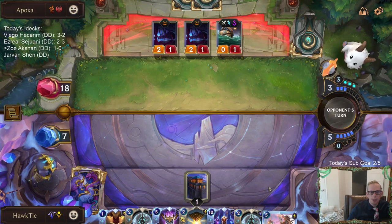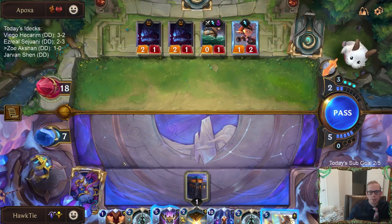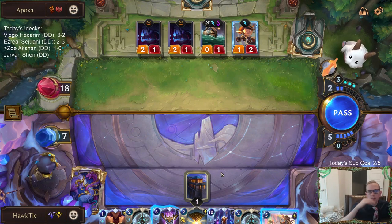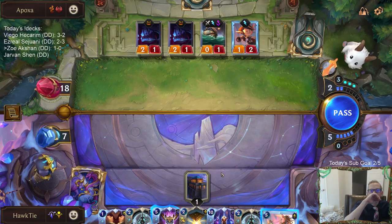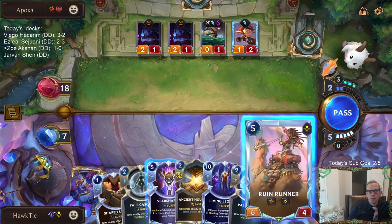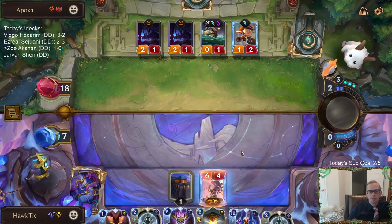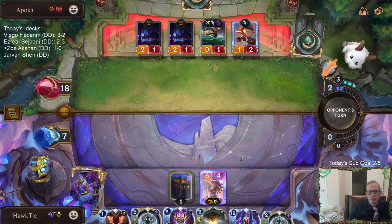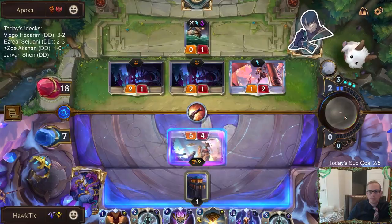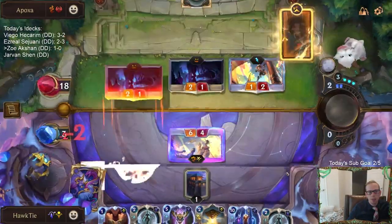It's obviously looking very bad for me. Any spell kills me. Mega Rain doesn't kill me, but Fervor Decimate kills me. If I just go for the Star Shaping, Fervor Decimate kills me anyway.